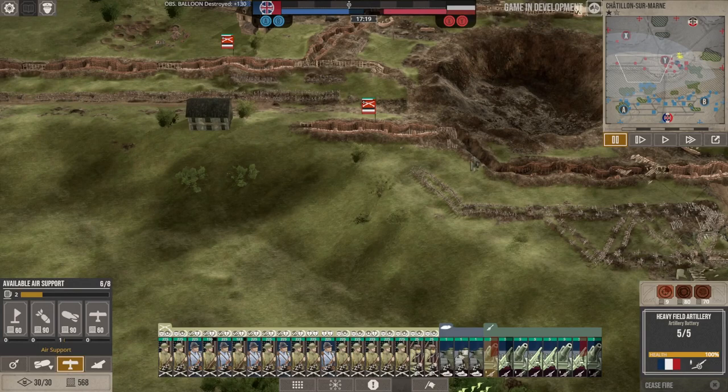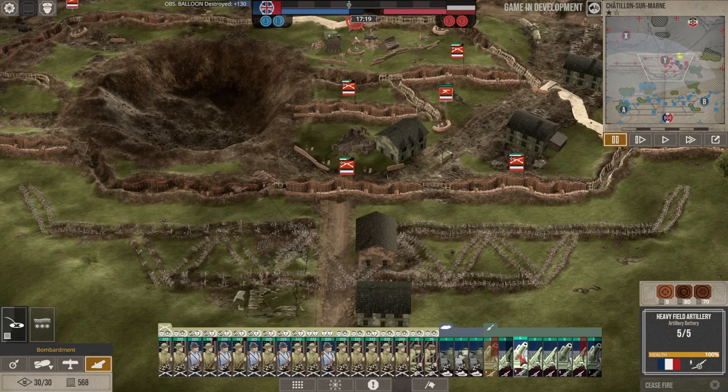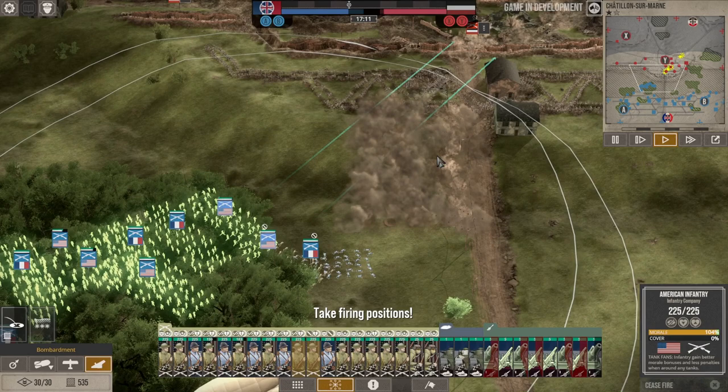The siege bombardment is on cooldown now, so I need to take out these enemy troops on the front lines. A precision barrage against the enemy MG nest, then a rolling barrage against this section of the enemy line. The artillery charges and establishes firing positions — but it's going sideways rather than the direction I intended.